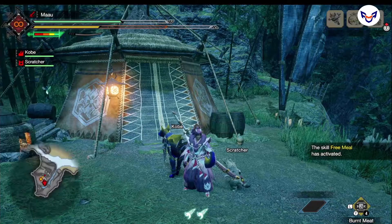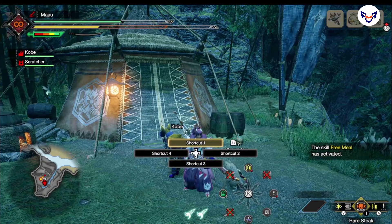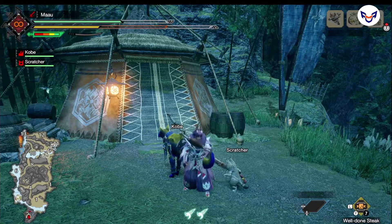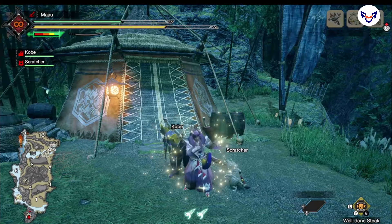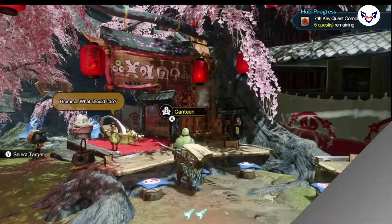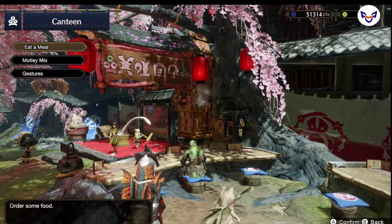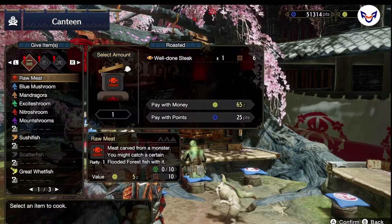Hey guys, it's Mao here. In this guide, I'll be showing you how to get a well done steak. It's a great item as it restores your stamina to full. The first way is to actually buy the well done steak in the canteen, but this can get expensive over time. The other way is to actually cook it yourself.